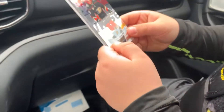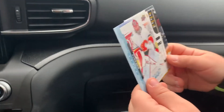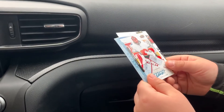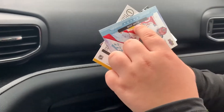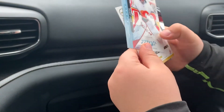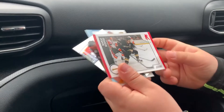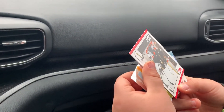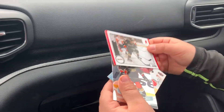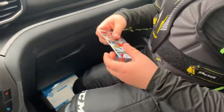Okay, who do we get? Cam Fowler. Oops, okay, keep going. What is that? Mike Smith. And I also get Saku Koivu. Okay, so three cards. Yep, okay, let's get to the next pack.